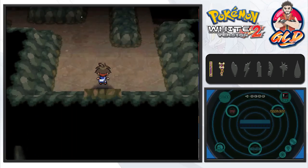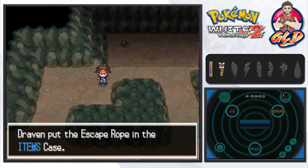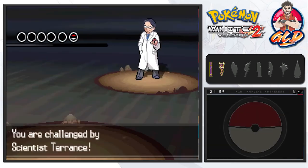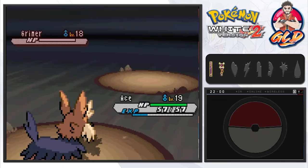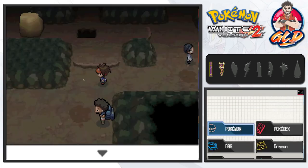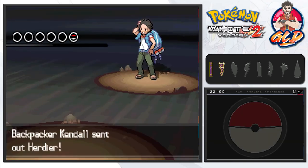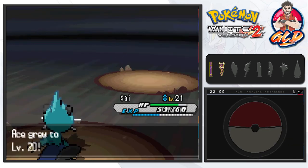I want to check out the Relic Passage since I've always been curious about it. We grab an Escape Rope which we'll be using later. There's a trainer — Scientist Terrence — and we use Return to take him out, with Ace kicking butt. There are going to be quite a few trainers here, and I don't mind battling since we need training before the next gym battle. We battle another trainer with a Dewott and use Razor Shell to defeat it. Ace grows to level 20!